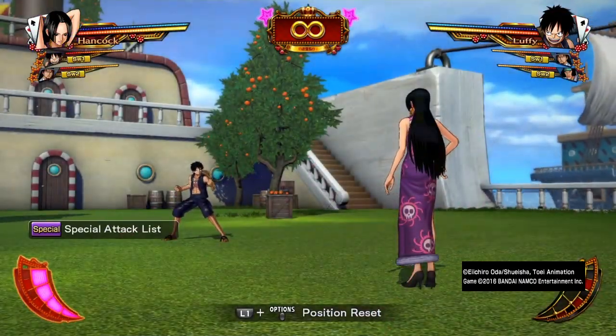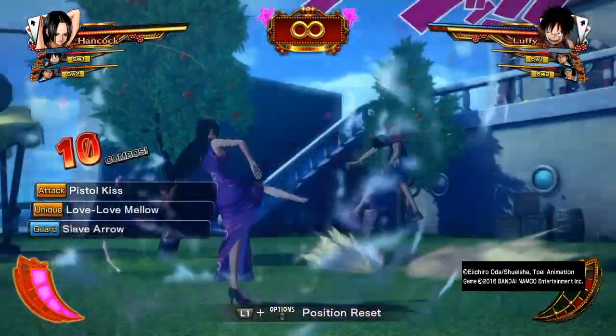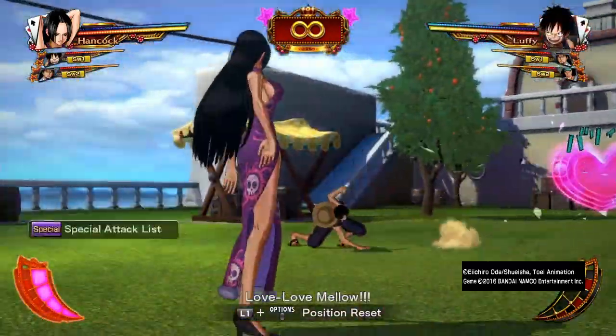Next, I'll show you some combos. With Boa Hancock, you can do a combo like that to keep them up — kick them and activate the Conqueror Haki to keep them in place.